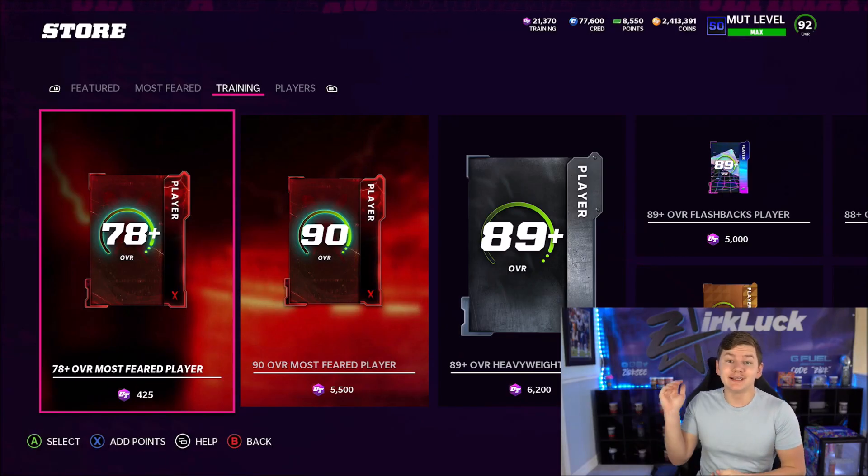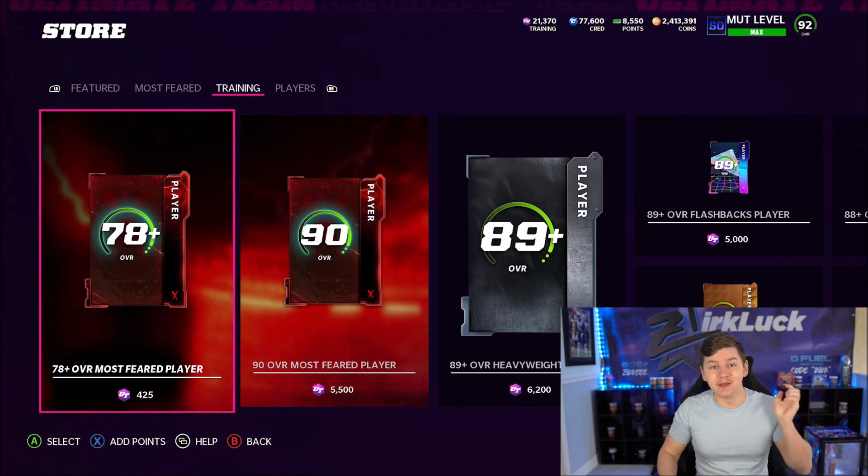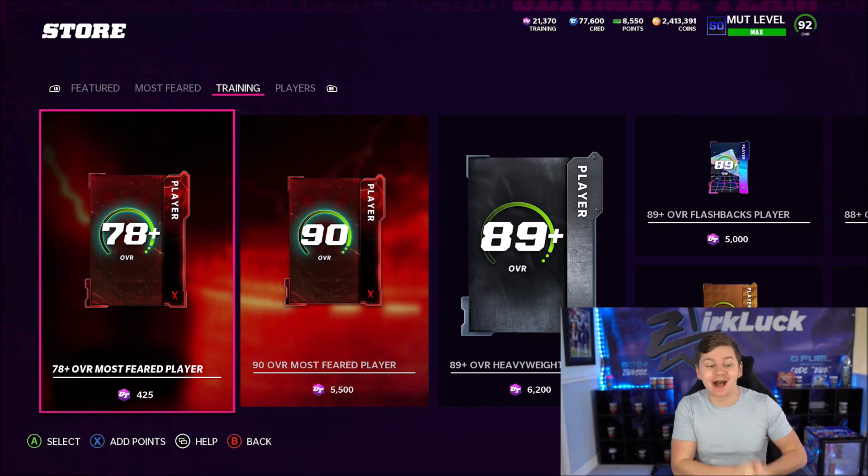What's going on guys? It's ZERK, going to have you today with another YouTube video. Today I'm going to be doing 50 of the 78 plus overall Most Feared player packs. We have just enough training points to do 50 of these packs and there are some really good limited packs. JC Horn looks insane, TY Hilton looks really really good, so if we could pull either of those guys I'd be happy.